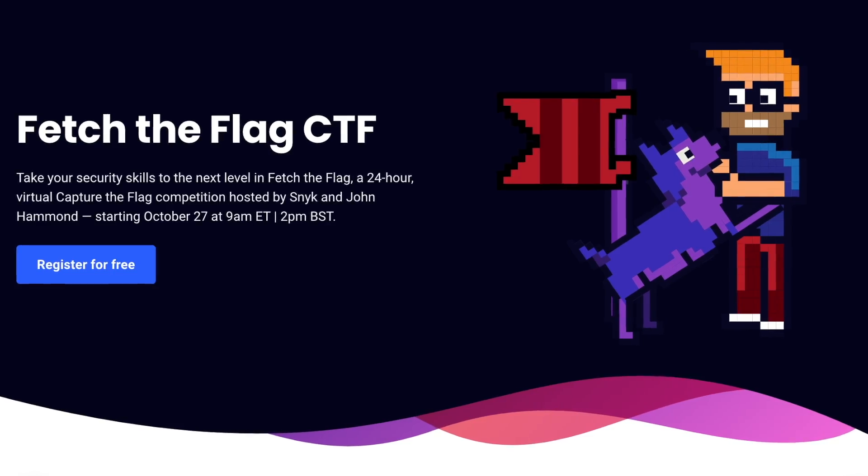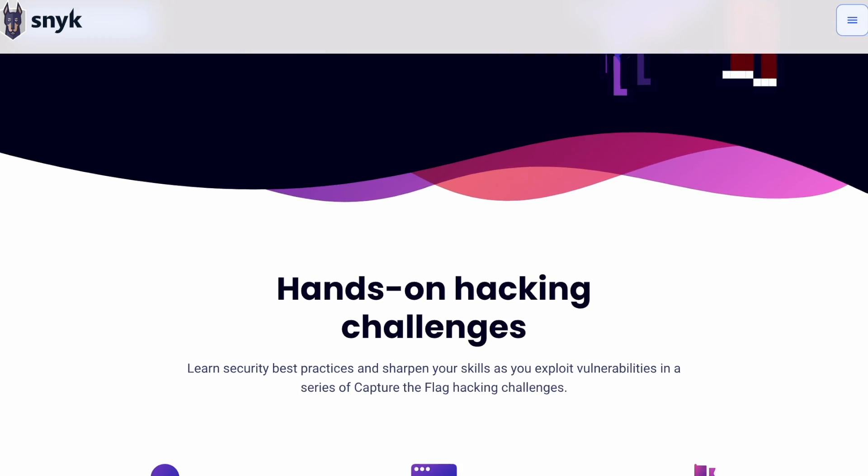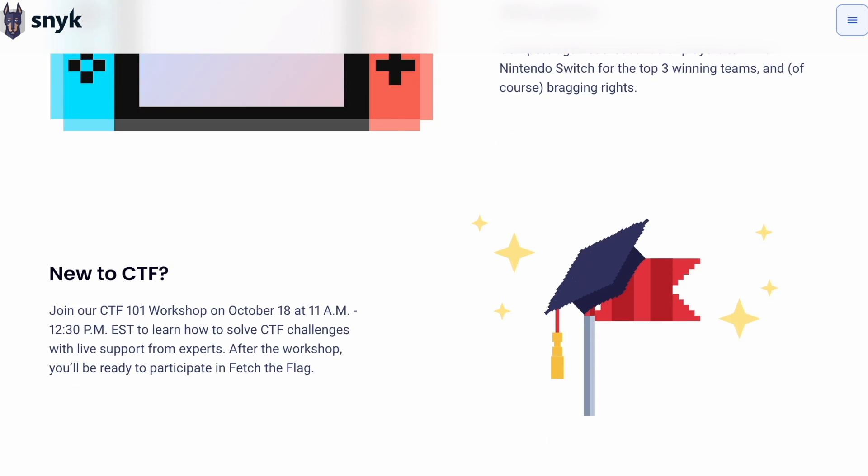Snyk is hosting a free virtual Capture the Flag event with fellow YouTuber John Hammond called Fetch the Flag. It starts on October 27th at 9 a.m. EST and runs for a full 24 hours until October 28th, so you can play for as long or as little as you like, and it's something additional to add to your resume. There will be 30 challenges across various security domains including web security, cloud security, and binary exploitation, and the top three scoring teams will win a Nintendo Switch.